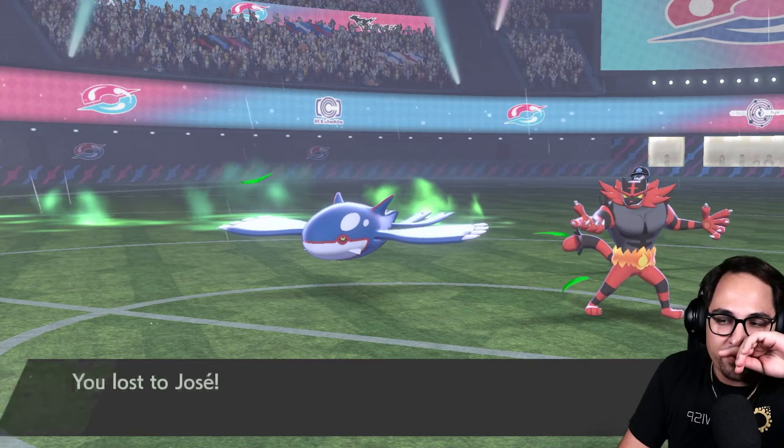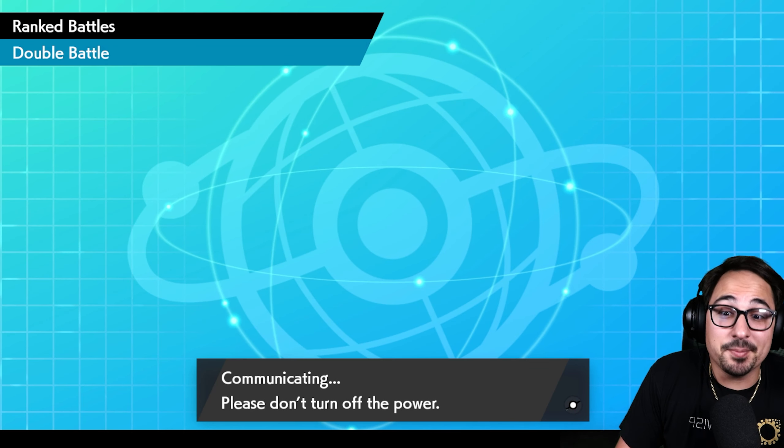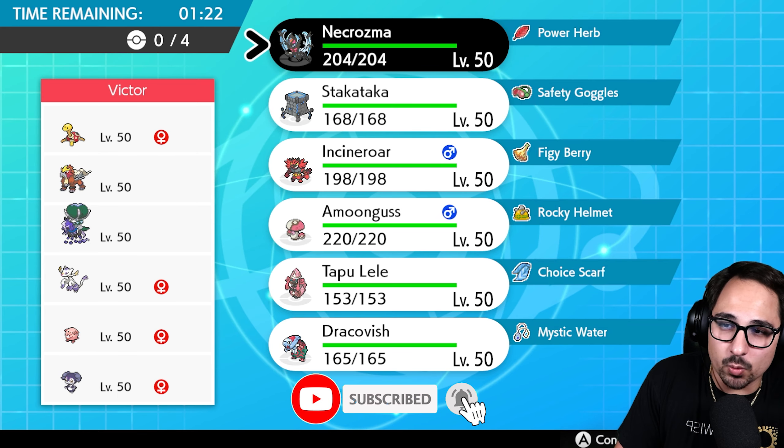I feel like I lost that game to Jose the second they Knocked Off my Necrozma. Once they knocked off my Power Herb I was just at an immediate disadvantage for the rest of the game. Let's not make the same mistake again. Oh boy Victor — Victor, put the Chansey away. Okay, we have to teach Victor a lesson here. It's not even a question anymore.